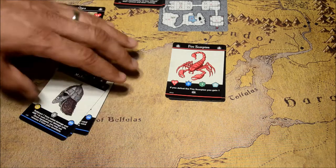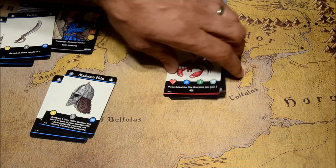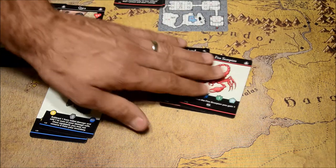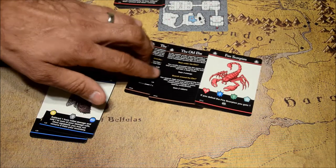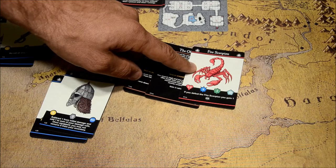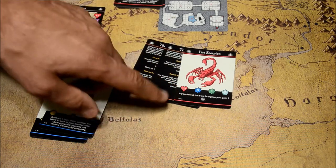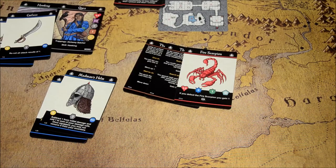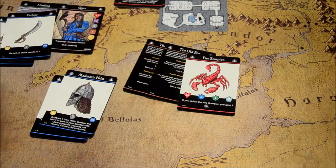Here's a fun little twist. We have three new plot cards just like every other booster, but one of the plot cards in this particular booster is actually another enemy — a pretty nasty one: the Fire Scorpion. He only gives you one eyeball, so he doesn't really help you progress to the boss monster. That's a pretty nasty card to have shuffled into the plot deck.